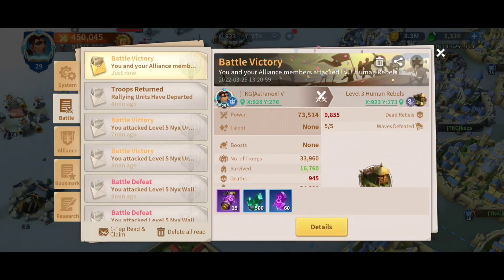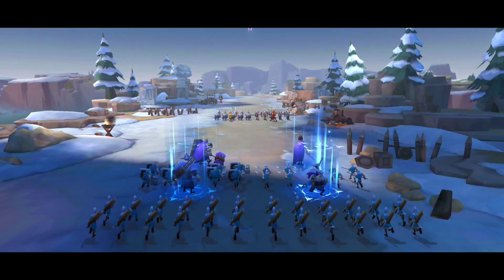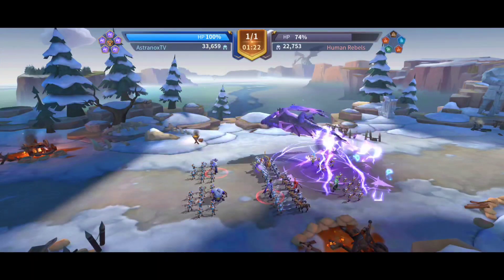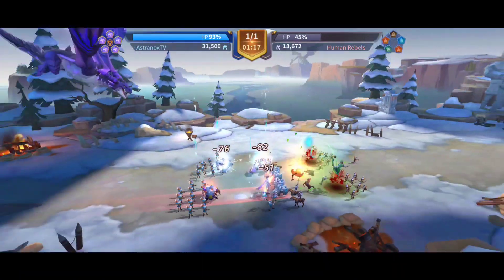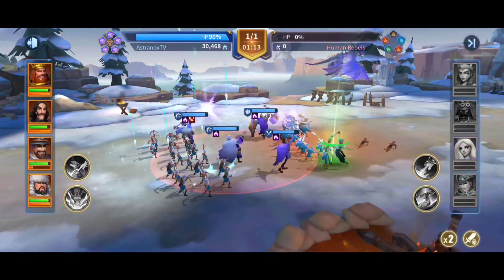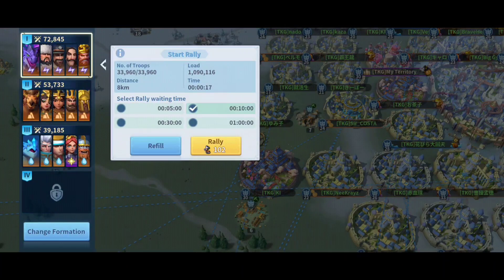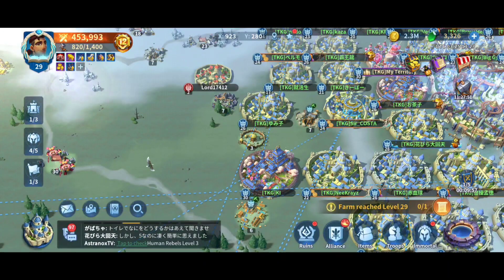After the timer is done or you press depart, all the troops will march toward that target — it could be a player, an event location, or like in this example, a human rebel camp. Here I'm showing the battle from my side. There are different troop groups to defeat and every player fights against one, working together to take out the whole camp. Everyone receives rewards — it's a pretty cool mechanic.